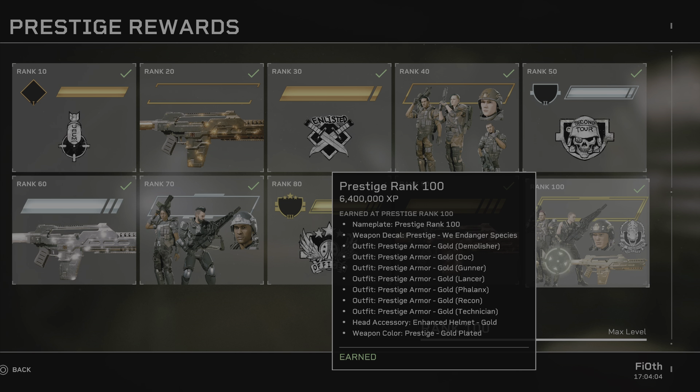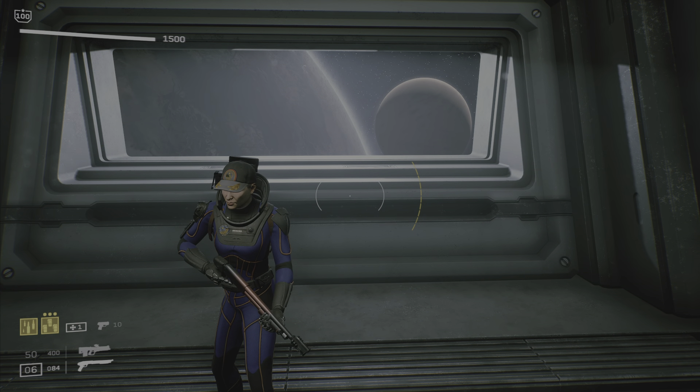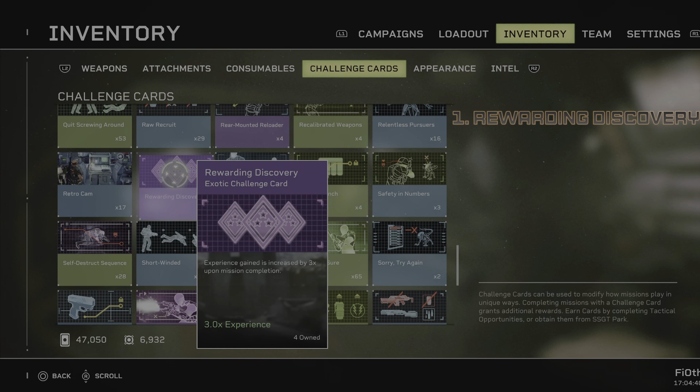We're going to try to optimize this process by using cards that will not make it so weaker players are unable to complete the run. Starting from best to worst: the very first thing you should have accumulated throughout this month by playing the game is Rewarding Discovery. They are alphabetically placed, so it won't be hard to find. Rewarding Discovery increases experience gain by three times upon mission completion — this is the very best card you can run. Triple XP means every completion of 1-1 Ingress will net you 90,000-plus XP, close to 100,000.